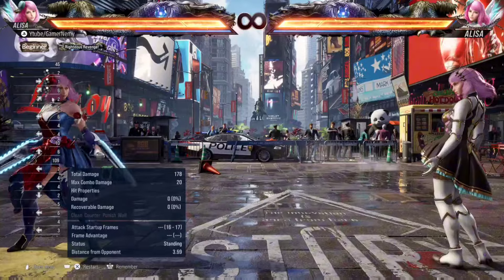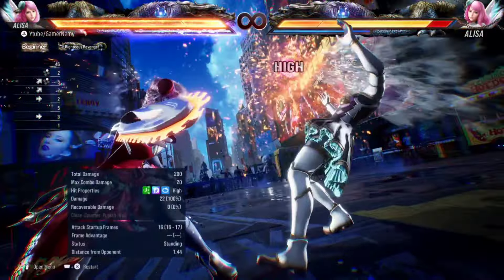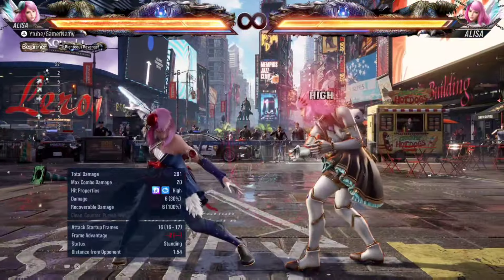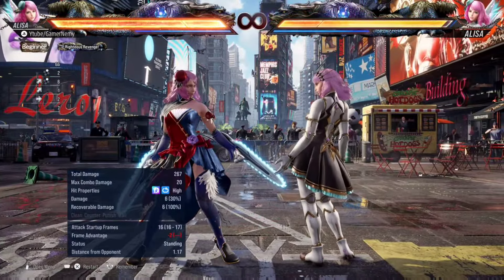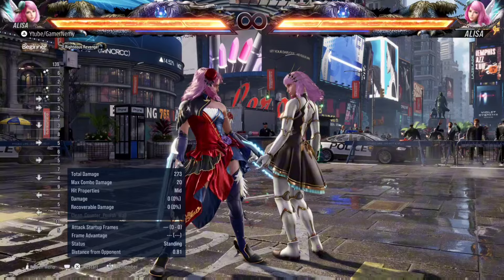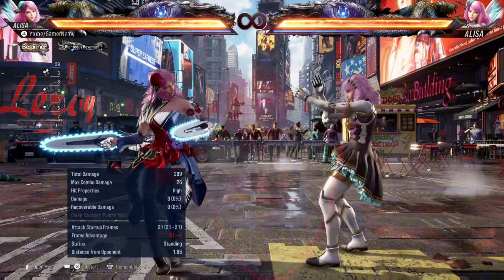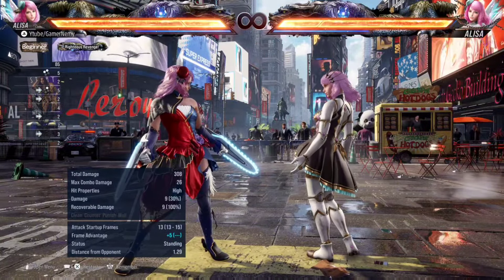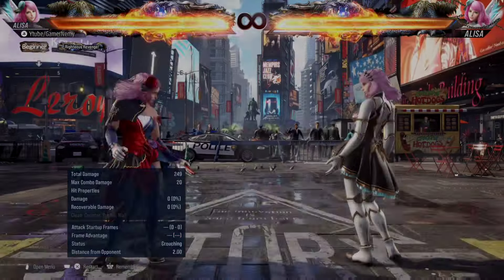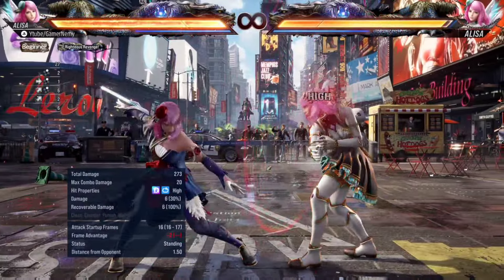Next up is Alisa's up forward two, which is a 16-frame homing high that's only minus two on block and takes her into chainsaw stance. This is another amazing tool — just like four into one plus two, it's her fastest way to go into her chainsaw stance or distraction stance. Unlike four into one plus two, there are no mix-up string options — you just throw it out and go into chainsaw stance. Alisa has three very strong homing moves: standing four, back three, and up forward two. Her homing properties are just very strong — you can't move around aimlessly against Alisa because her tracking is very good.